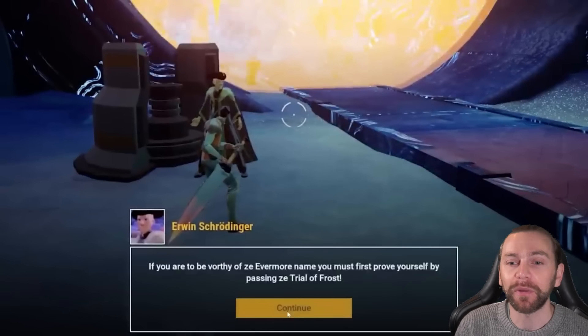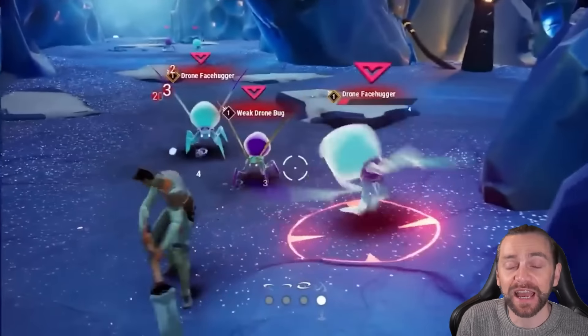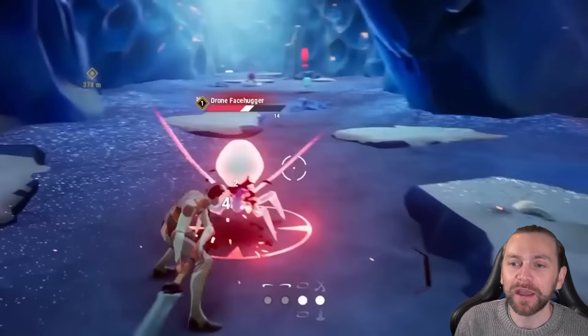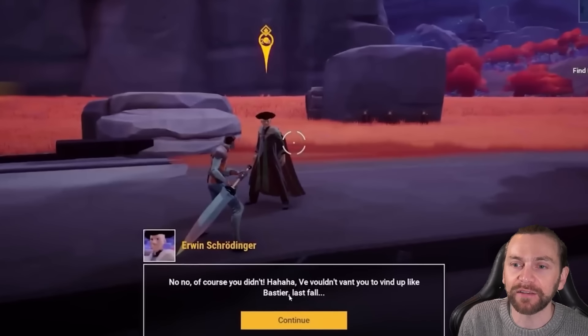If you've ever played games like Destiny, you'll know that different classes have different abilities and advantages — some are stronger in attack, some better in defense. It's very much similar in this game. As you can see, the graphics are really good for an NFT game.